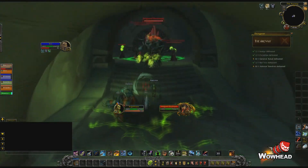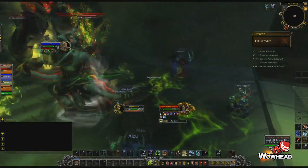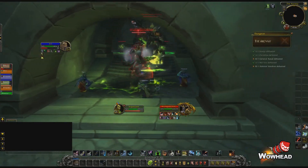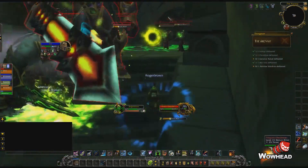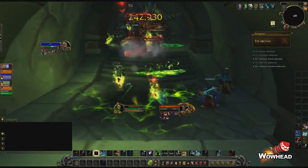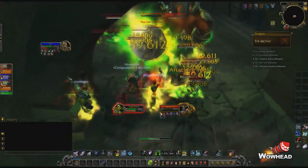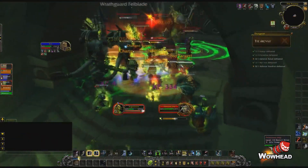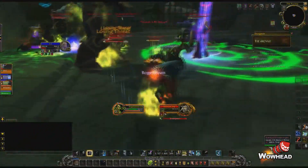We basically cancelled out the pack we skipped as Roger Brown decided to pull the entire room and create another very messy pull. The room contains lots of the same mobs as before and you'll want to continue to interrupt the portals from being spawned or you'll get tons of imps. In general interrupt and stun as much as possible and avoid the green stuff from the Fell Strikes. It shouldn't be too hard unless you happen to have queued into a group with Roger Brown.